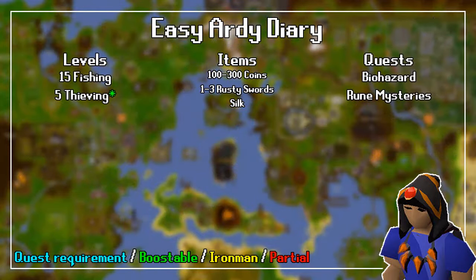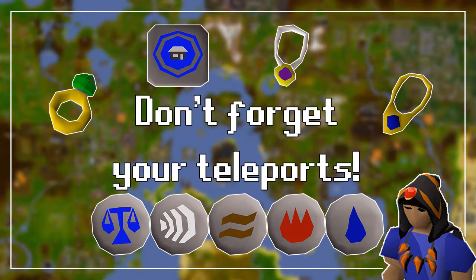For the level requirements, you need 5 Thieving and 15 Fishing. For the item requirements, you need 100 coins, a rusty sword, and silk. As a suggestion, I recommend bringing 300 coins and 3 rusty swords for something that will be explained later. For the quest requirements, you need to have completed the Biohazard quest and Rune Mysteries. Remember to bring some method of transportation to make this slightly faster.